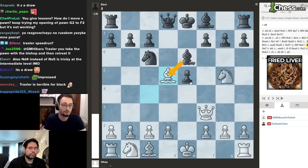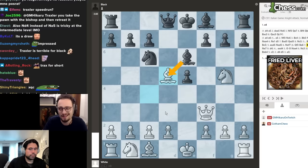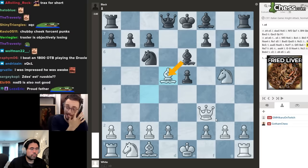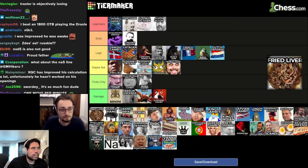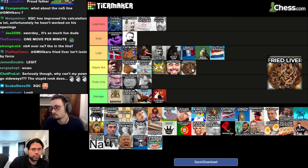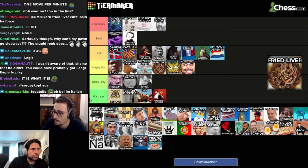The Fried Liver — you don't lose if they know what they're doing, but it's more cheesy. Bottom tier legit or very high 'maybe not'? I'd say maybe not — somewhere in the middle of maybe not. It's better than tricks only, but it's too much acid for the fegatello.